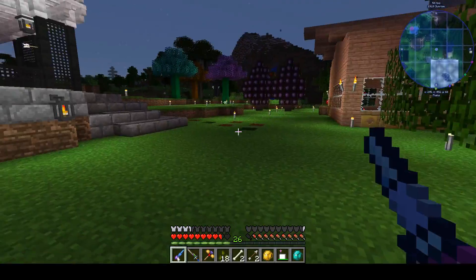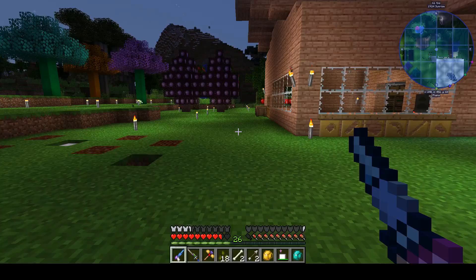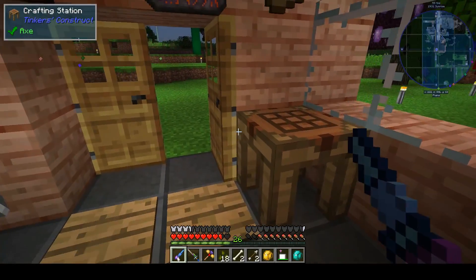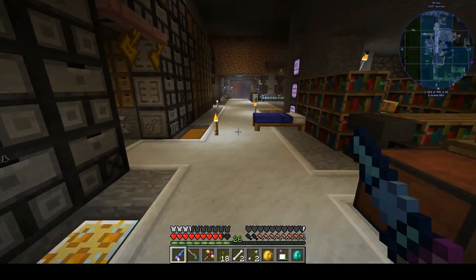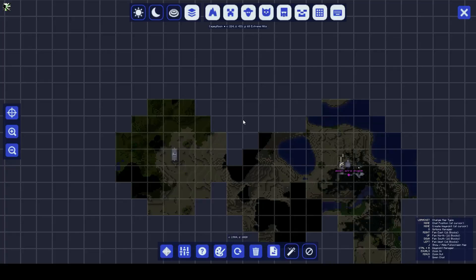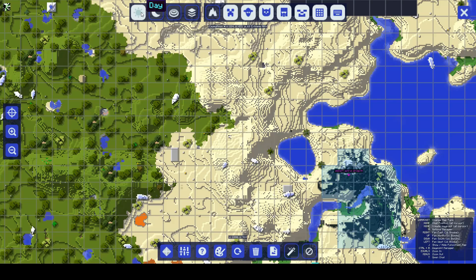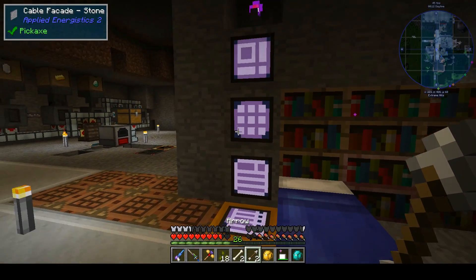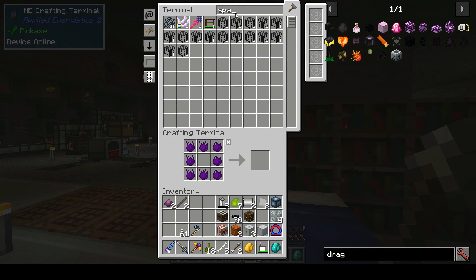I found one of those dungeon structures — basically it's just a huge massive sprawling dungeon. This dungeon covered this entire area — I mean, it was massive. I'm not even sure I caught all of it. I've got all of these spawners — I broke a bunch of them to get these shards. It's just craziness.